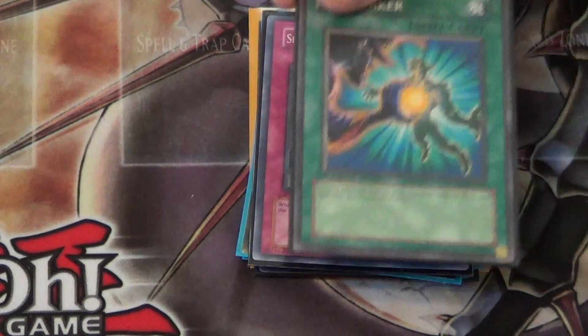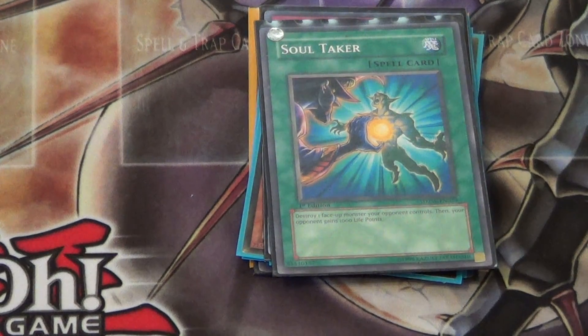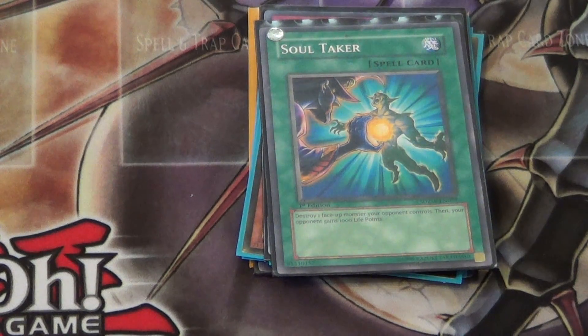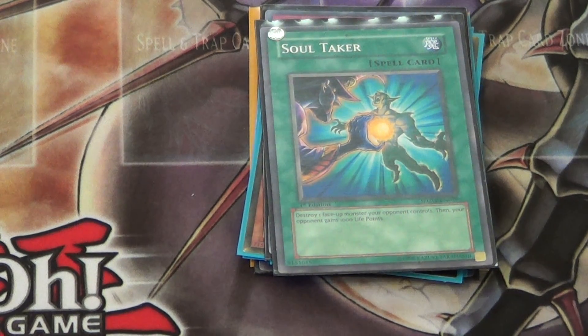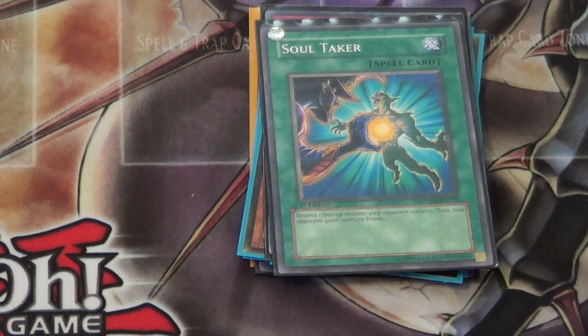Number 3: Soul Taker. There are a lot of decks like Chaos Dragons, Heroes, and Dino Rabbits that just sit on a big monster, and it helps get over problem monsters. There's also fairies with Kristya. I almost want to put this in the main deck. It makes Light Pulsar and cards like The Shining miss their timing when sent from the field to the grave, because the life point gain happens at the same time as the monster is sent — so it stops certain effects too.